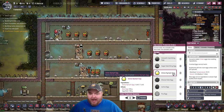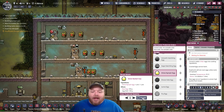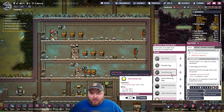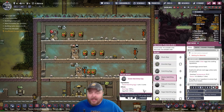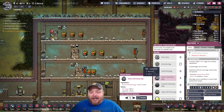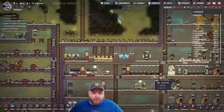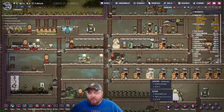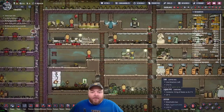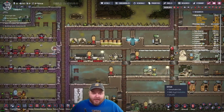Put incubators in the hatchery? They don't need to be powered. Yes, they do. They do need to be powered, tech op. They gotta be powered for them to be effective. You can put them in there, but they gotta be powered to be effective. 100% tech op. I looked that up on the internet. Unless they've changed it in a more recent patch. You can put them in there, but they won't be effective unless you power them.